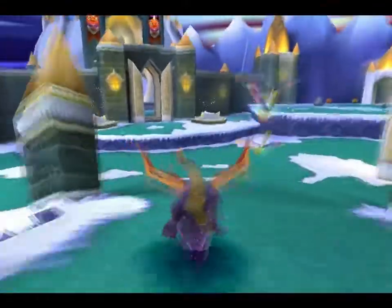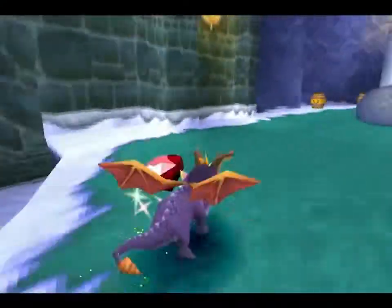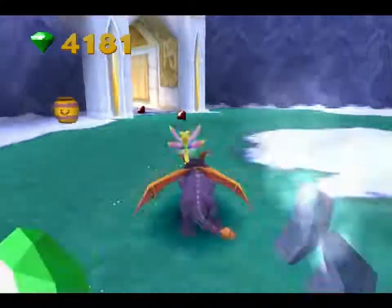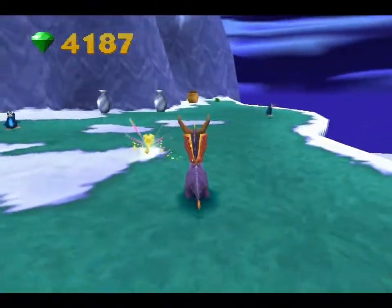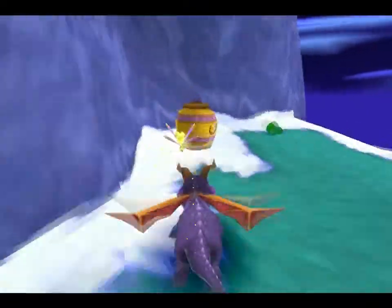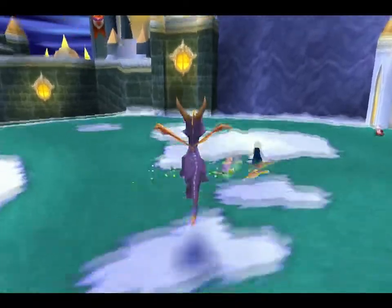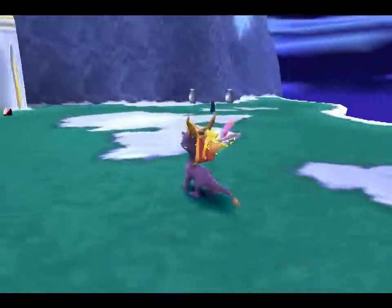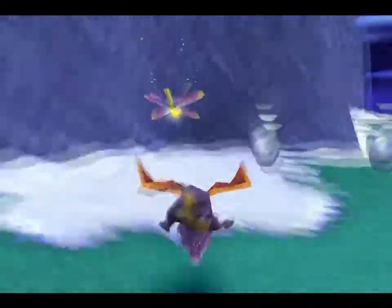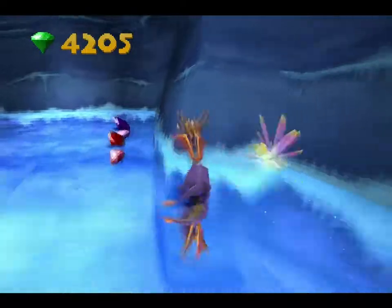Alright, it's time for another episode of let's play Spyro 2. Let's go up here and collect these gems and head bash this, and actually collect the gem here. So how you do this jump that I was trying to do in the previous episode: you just jump and then at the highest point of your jump, still holding X, you press Square. Because if you're not holding X it just charges down, but if you're still holding X it jumps up a little bit.